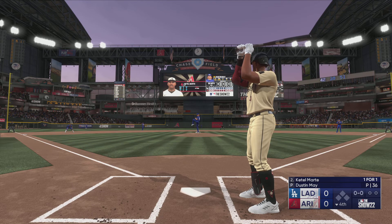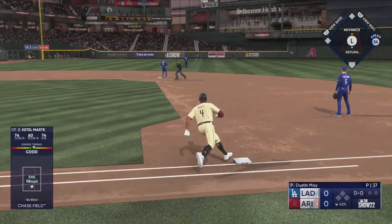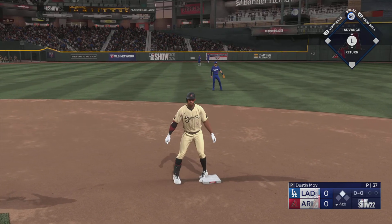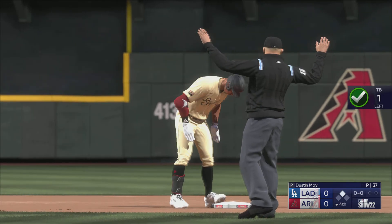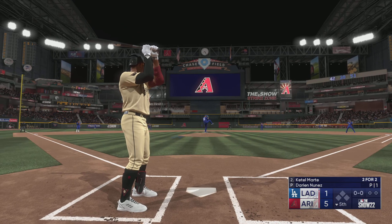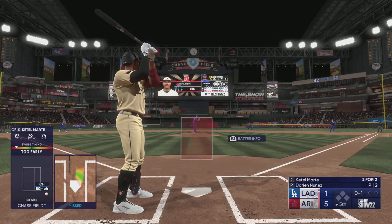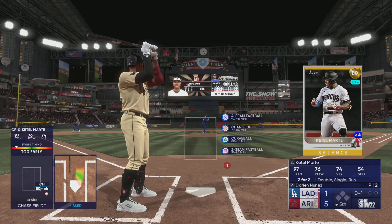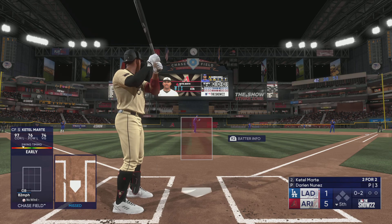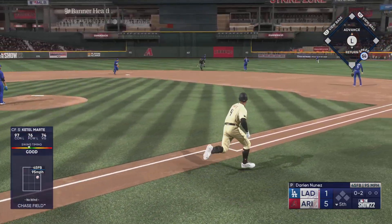And a pitch — out to left center for a line drive, base hit. Now he turns and heads for second. The throw in, and he's going to get to second with nobody out. And here it comes — got it started a little too early, strike one. For a guy that's been swinging the bat well all game long, that was a pretty ugly swing. I'm sure he'll tighten it up on the next pitch. Comes up empty on the swing — 0-2 now. And a pitch. That one back up the middle and it gets through.